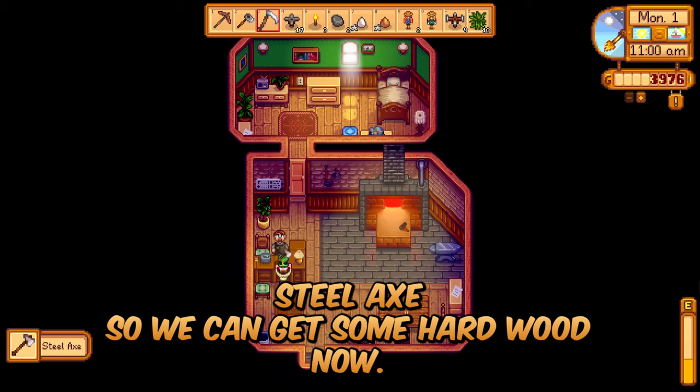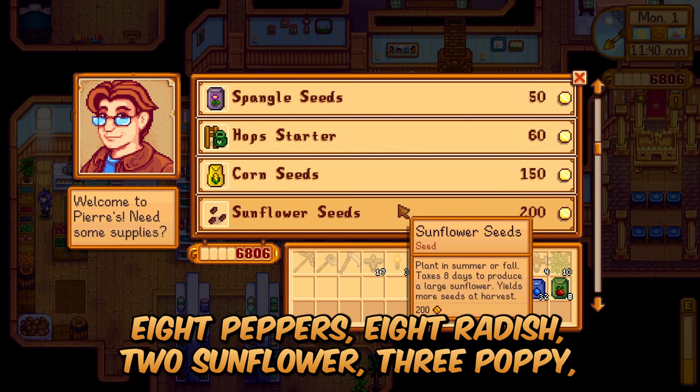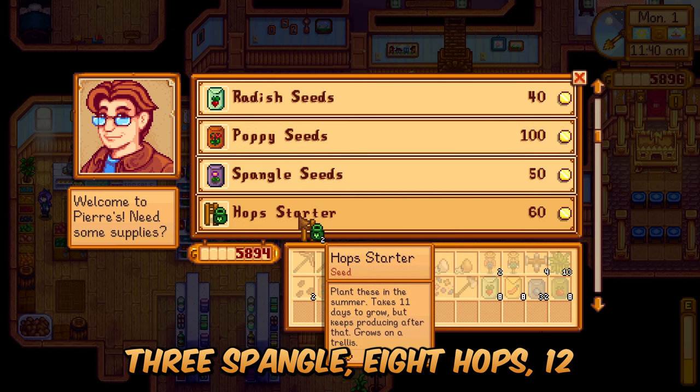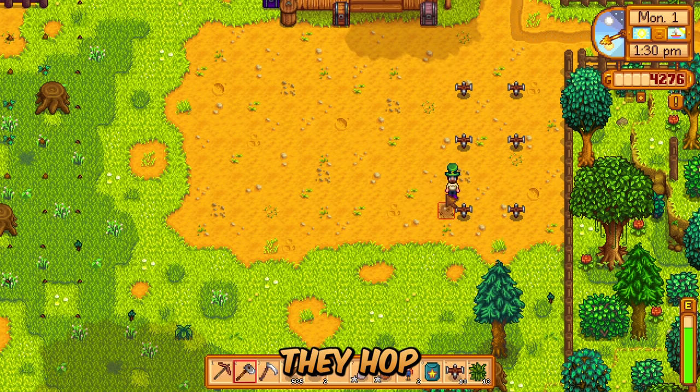What a way to start a season — steel axe so we can get some hardwood now. 8 tomato, 32 blueberries, 8 peppers, 8 radish, 2 sunflower, 3 poppy, 3 spangle, 8 hops, 12 quality sprinklers. Oh yeah, you can now move the chests — they hop.